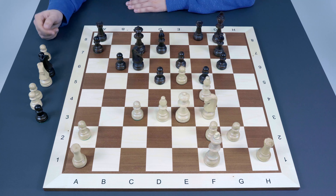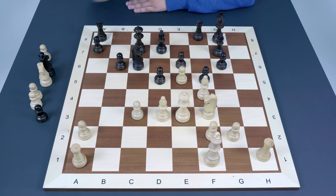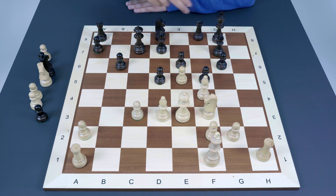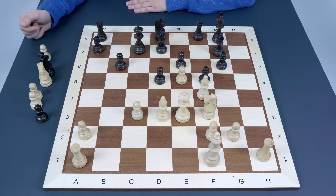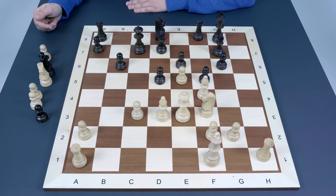Black continued with Bd7 — very logical, continuing development. White played Qe3, getting closer. Now it's tempting to start something active against c3, but White has serious kingside chances — for example after Qe3, White wants Bh6 to exchange the bishop and then checkmate the king. So it's important to be ready for when the bishop is gone. That's why Black played Nd8, moving the knight to f7 to cover the same squares as the bishop in case it's exchanged.